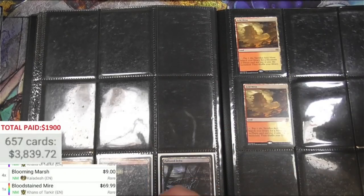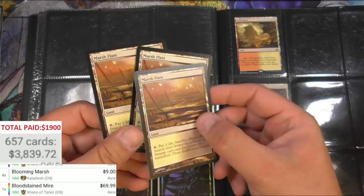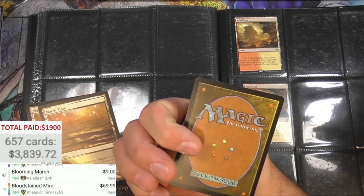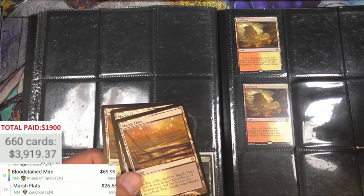Here we go - original Zendikar Marsh Flats, one, two, three - amazing! These are pretty decent, $26 bucks on their own.